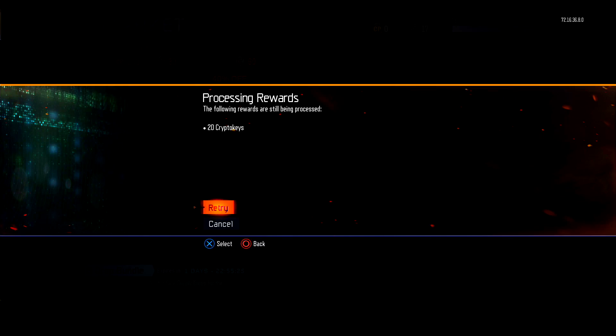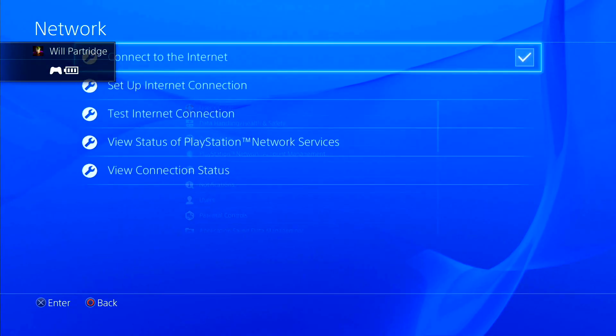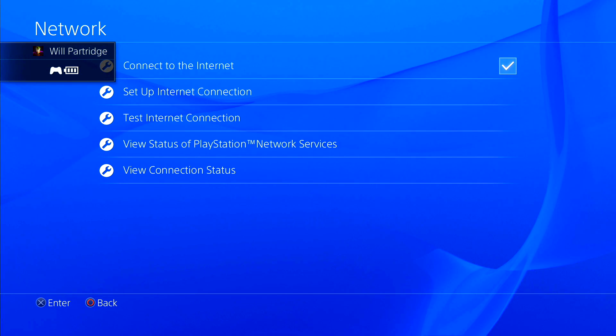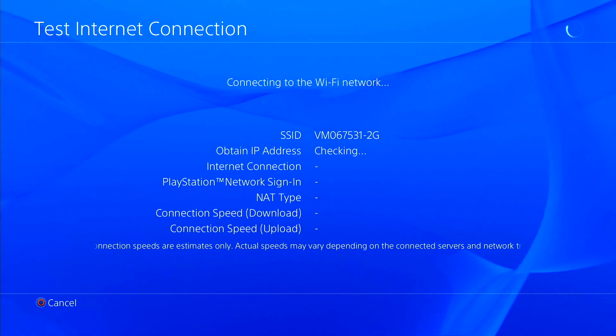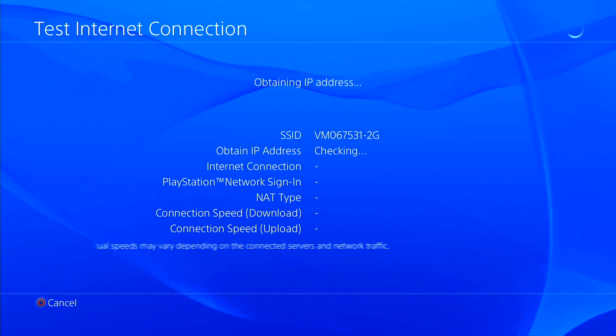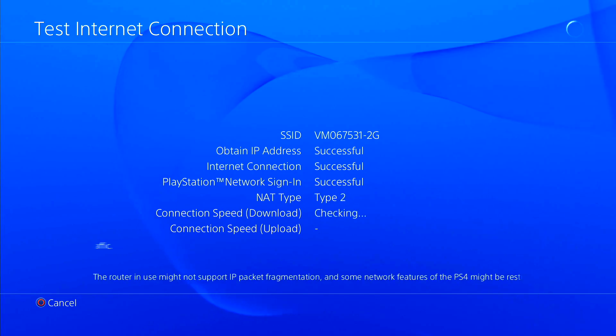As soon as you click retry, you want to go all the way over to your system settings and go ahead and test your internet connection by going to network and then test internet connection. Now what you want to do is wait here for about 30 seconds depending on how quick your internet is. When it gets to connection speed download and connection speed upload, you can simply go ahead and press circle.